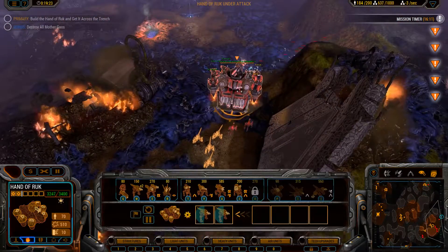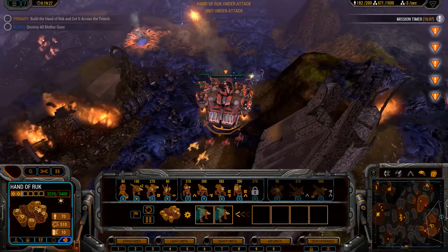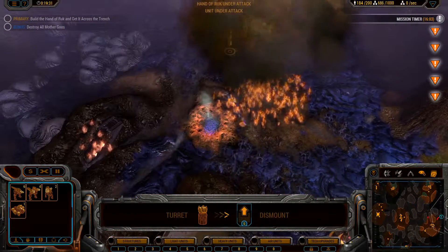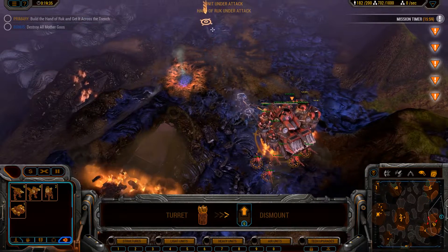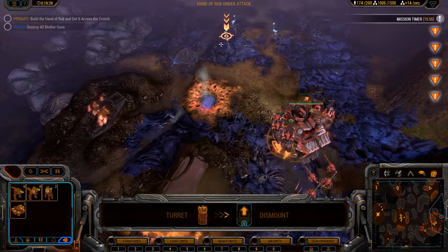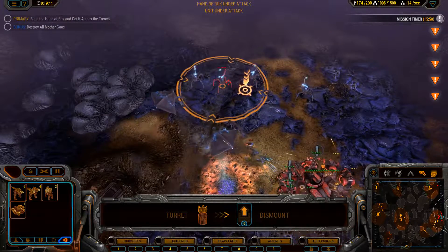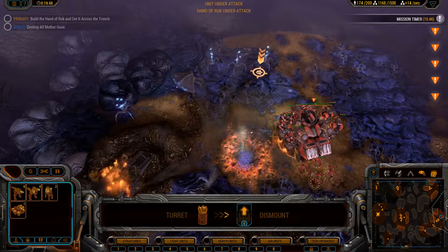Alright, let's keep on going here. All I have to do is get the fortress to this arrow and the mission's done. I could try to destroy all the mother nests, but I think that might take a little bit too long because they kind of hide up in the mountains, and I don't really feel like doing that right now.